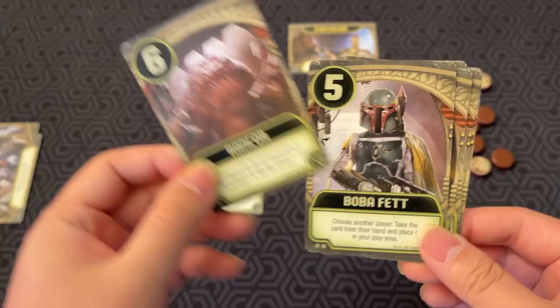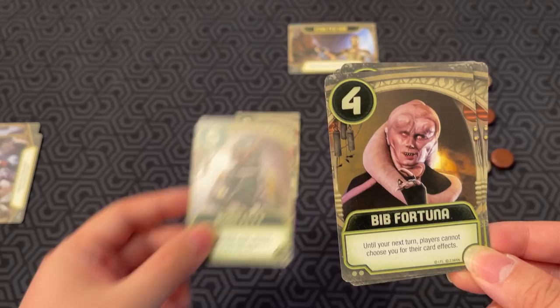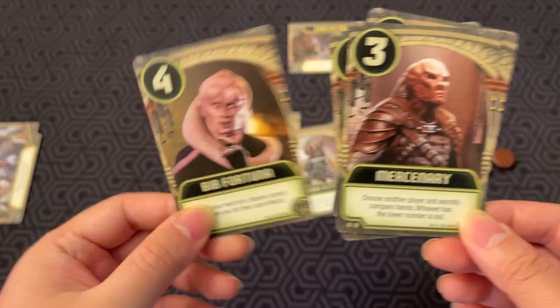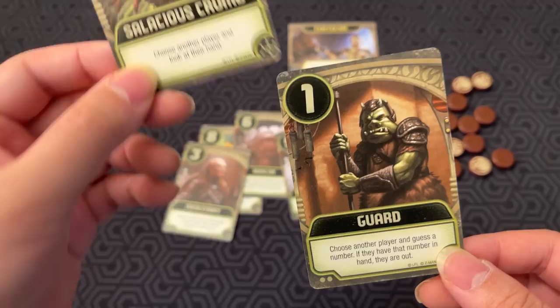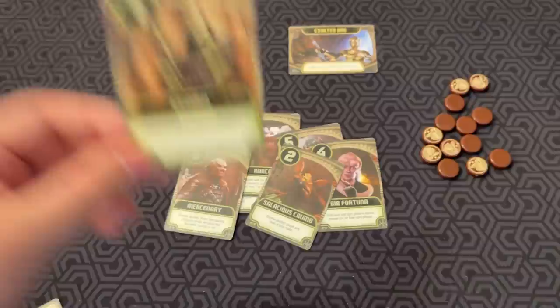Boba Fett — choose another player; take the card from their hand and place it in your play area. For two turns until your next turn, players cannot choose you for their card effects, like classic Handmaid. Mercenary — choose another player and secretly compare hands; whoever has the lower number is out — a very familiar one. Salacious Crumb — choose another player and look at their hand. And Guard — choose another player and guess a number; if they have that number in their hand, they are out. Those are the Palace cards.